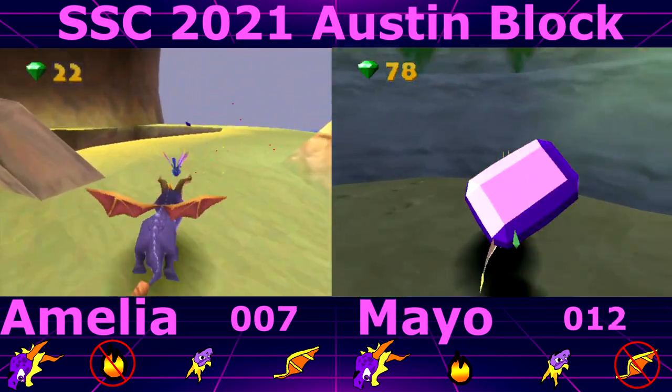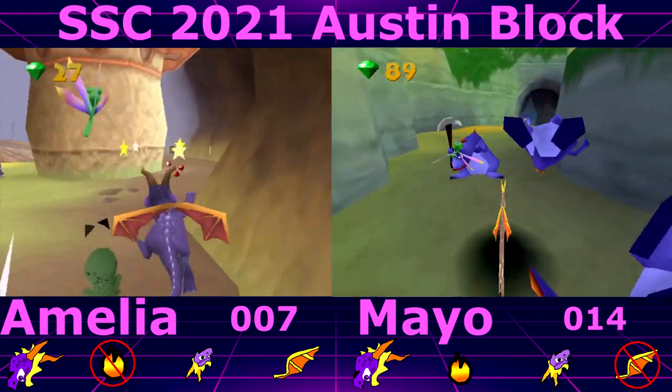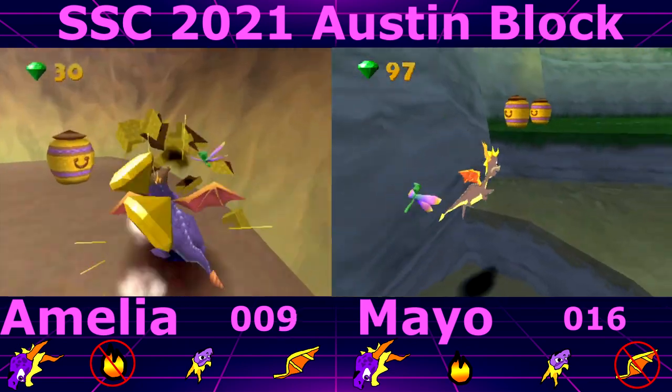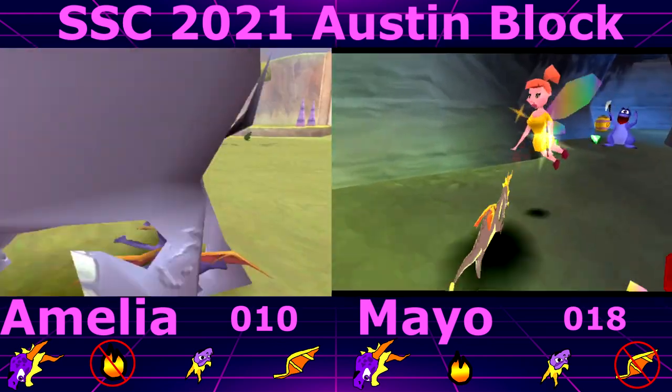I'm glad you repeated that because I forgot I was in a new level and I was just charging around. Yeah, I've already got my X button, and for the glide I can jump obviously. It basically goes clockwise around the first ones, each level.